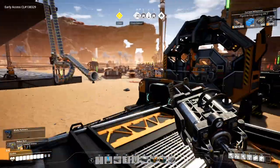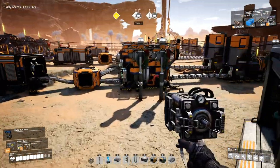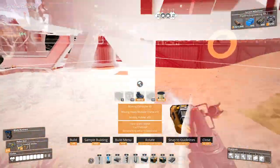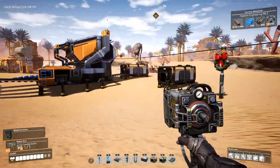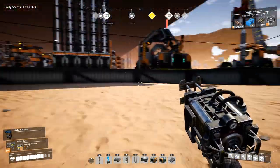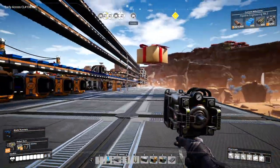We need steel pipes. How's our power generation? Let's check this — how's our power production? What do we need to build this? We need computers, heavy modular frames, and rubber. Okay, let's get some computers now — we have 27 computers. Let's get some heavy modular frames from up top here. I wonder how much we have now.